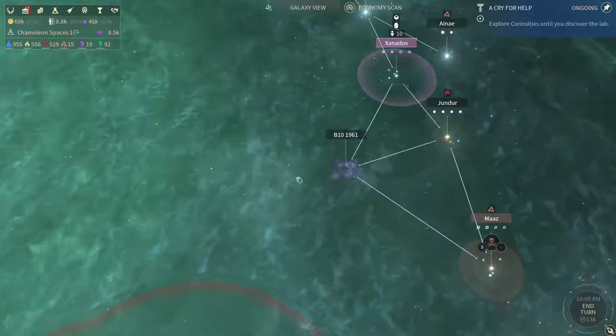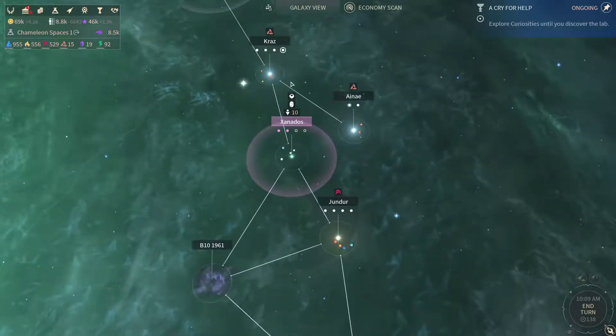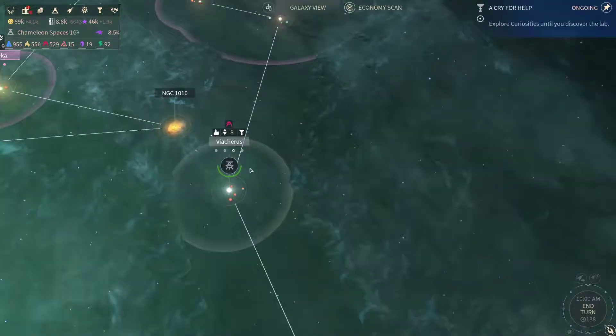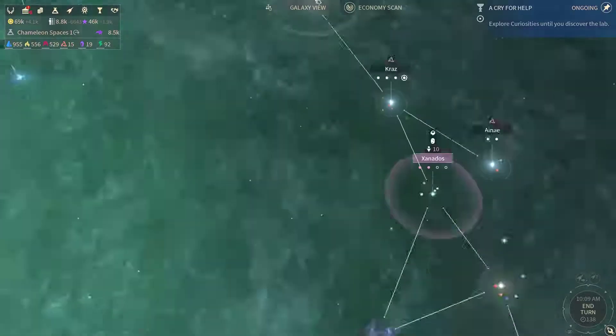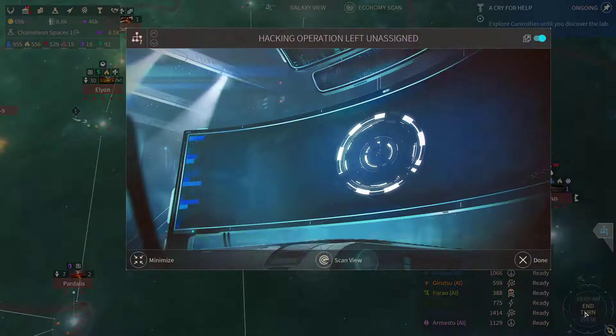We've also got a few systems which we could take over here: Cross, Junder, Maz, potentially Aene, Viacherous — if we manage to grab that quest objective, we can find that in a funny lab somewhere. We're gonna see where that leads us. Let's simply end turn and continue on.